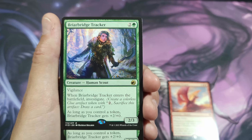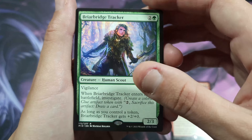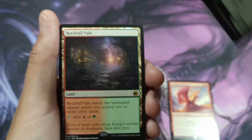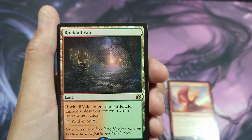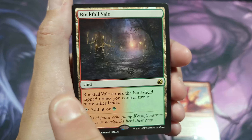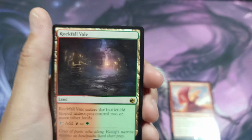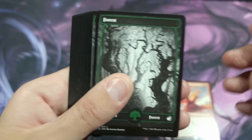There's a creature with vigilance — when it enters the battlefield, investigate, and sacrifice an artifact to draw a card. As long as you control a token, it gets plus two plus zero, so it creates a clue token. There's all sorts of little shenanigans to do with that. Rockfall Veil is actually a good card — it's going to drop in price being reprinted in this set, but it was one of the chase lands in Midnight Hunt. It's a slow land: you can add a mountain or a forest, but you have to have two other lands or it comes in tapped.